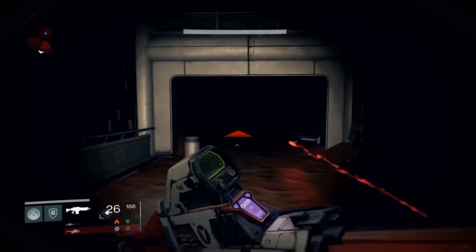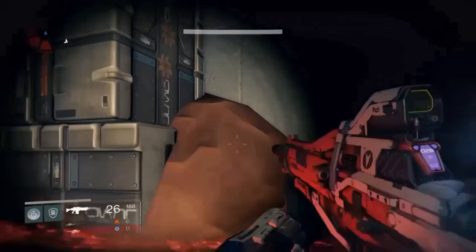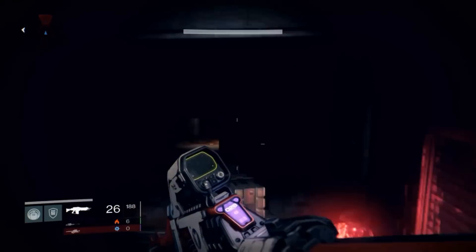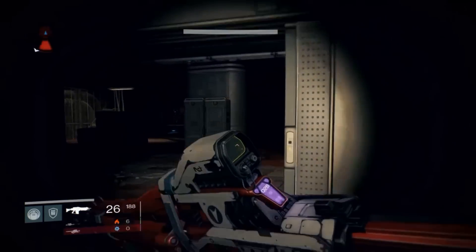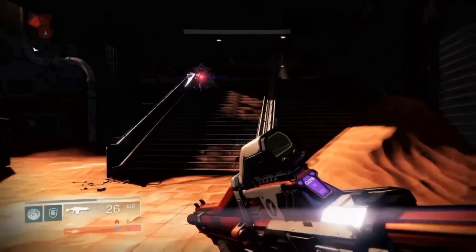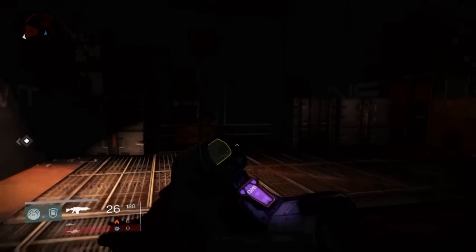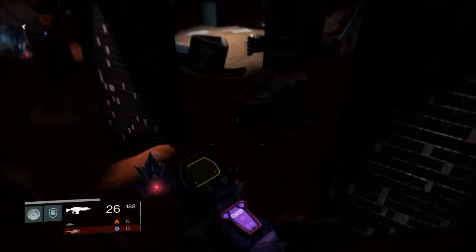Make a left here — don't turn right. Run right past the goblins and you'll come to some stairs. Turn left at the top of the stairs. There's a little balcony area where you jump over it and it'll take you back down to a dirt area.